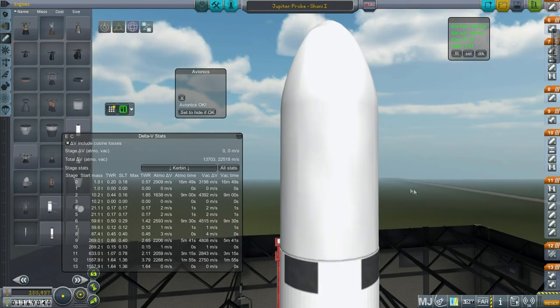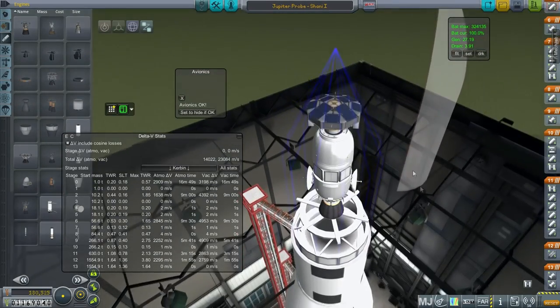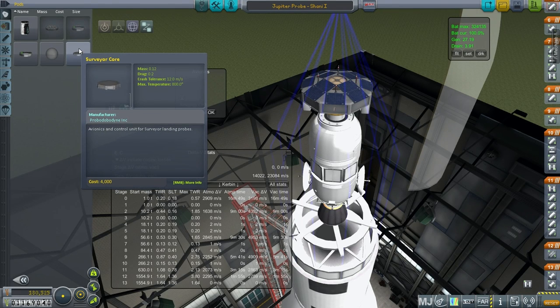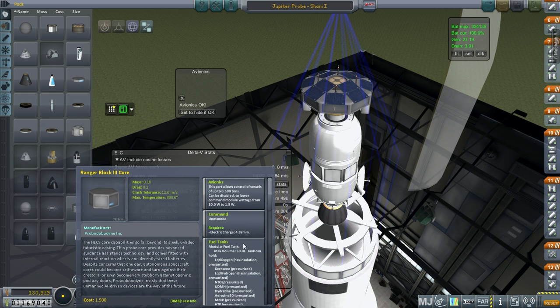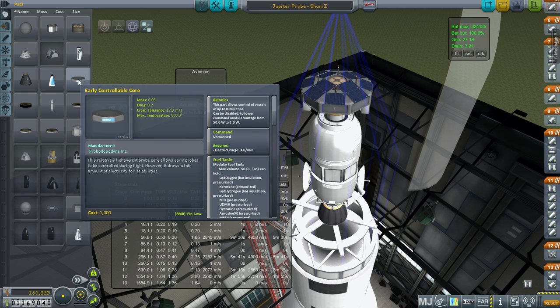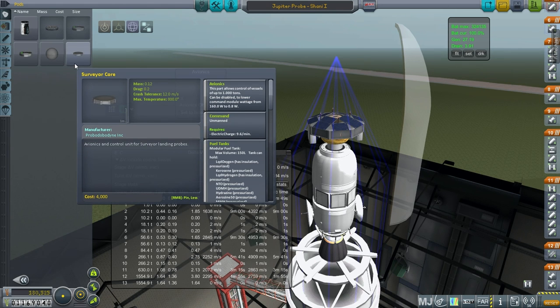Let's go from top to bottom. Whenever I go through the rocket like this, I do have to restart the game before trying to launch it. I've unlocked a new probe part — the Surveyor core. It costs 80,000 to unlock, and it allows you to control vessels of up to one ton. Its low-power mode is 0.8 watts instead of 160 watts — 9.6 charge per minute. The mass is just 0.12, versus our next best probe at 0.18. Its low-power mode is actually better than the early controllable core even though this one carries five times more.